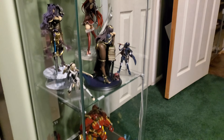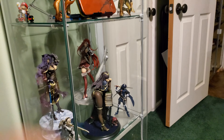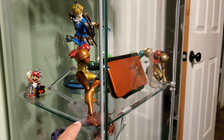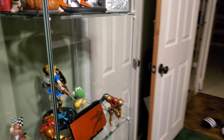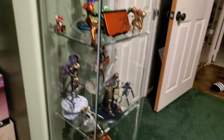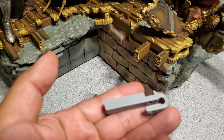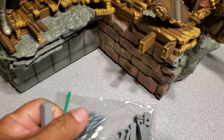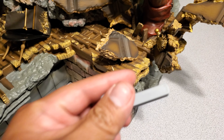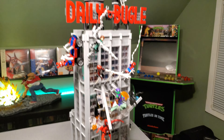I'm going to be putting this in a detolf — right here. Essentially I'm going to remove this shelf so I can put it on the bottom. As I said this is 32 inches tall so it won't fit currently even if I remove the middle shelf. I'll be using these things I bought on eBay a couple months back — they come with bolts and nuts, and you put one in each corner to raise the glass shelf to whatever level you need. The width and length of the base will fit in the detolf, it's just the height that's an issue.